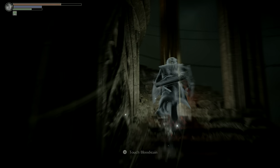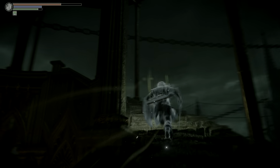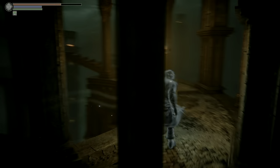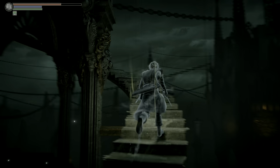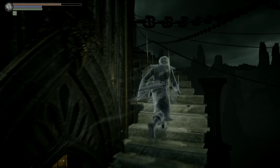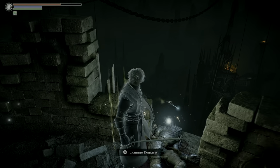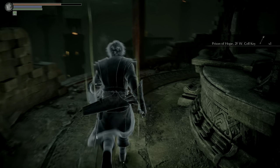At the top of the elevator, we're going to ascend this staircase and keep going. As long as you have pure White World Tendency, there will be a bridge between these two walkways. You can walk up this new staircase, and on top will be a corpse that has the key to Rydell's cell. Something interesting I noticed watching this playback is that the platform in the remake is wood - in the original it was metal. So now that we have the Prison of Hope 2F West cell key, we can go back to 3-1.